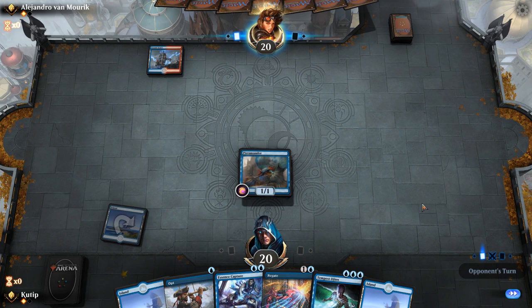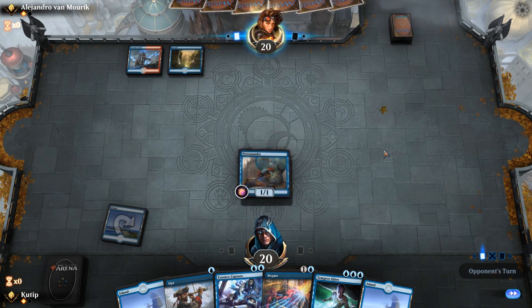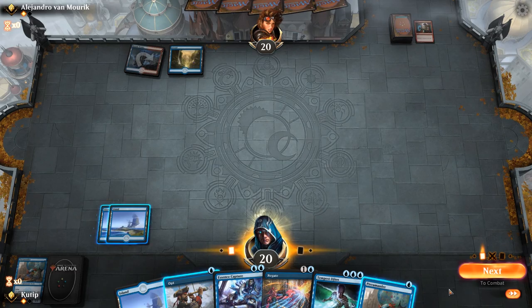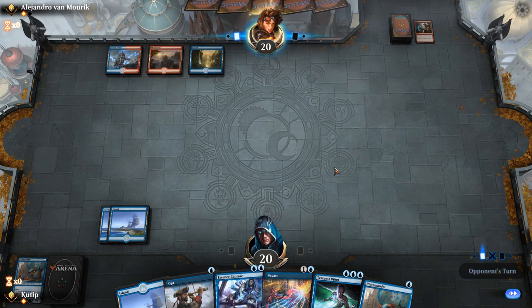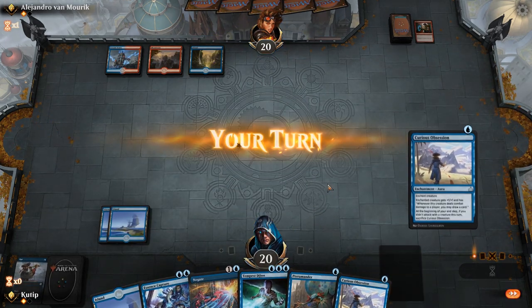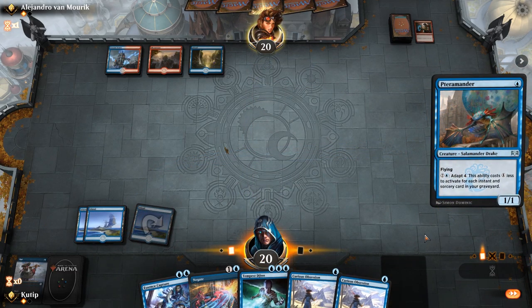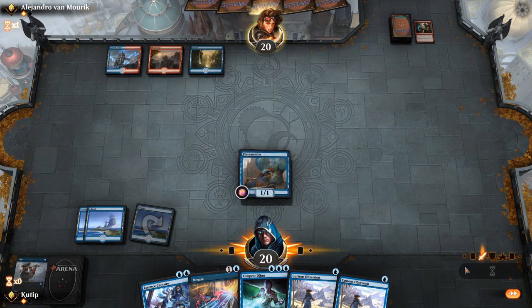Do I want to play this? What can he do turn two apart from remove it, and would removing this be that bad? Next turns I want to keep the Negates open and then cast the Tempest Djinn sometimes, so I guess we try and risk the Terramander — because if he uses his mana to remove it he won't be using it for something else like Search for Azcanta. And if this sticks we should be fine.